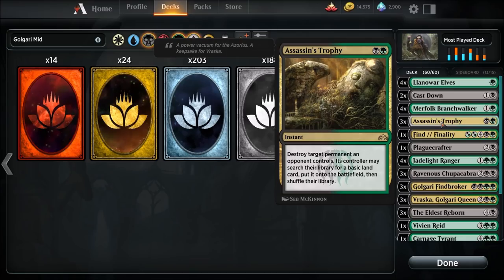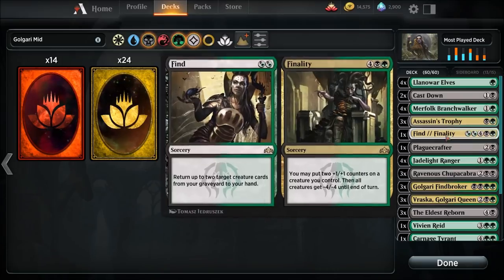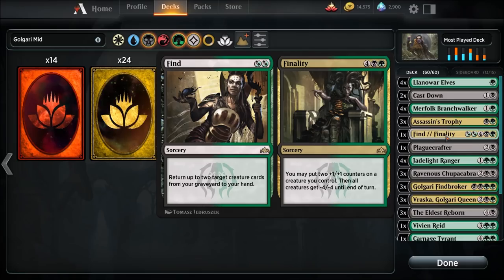Assassin's Trophy — three of them — amazing card. Destroy any permanent. This has actually won me some games just because of its ability to destroy any permanent: planeswalker, enchantment, artifact — if it's a permanent it can go bye-byes. The only thing it doesn't get rid of are emblems of planeswalkers; nothing destroys those. Then we got one Find and Finality. On the left, you get to return up to two target creature cards from your graveyard to your hand.